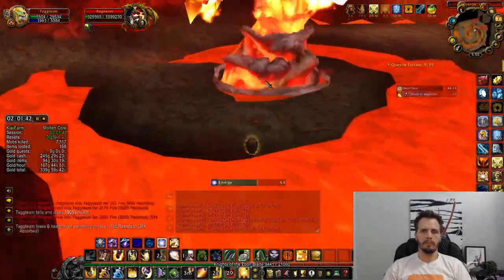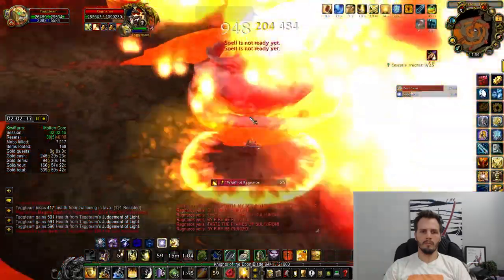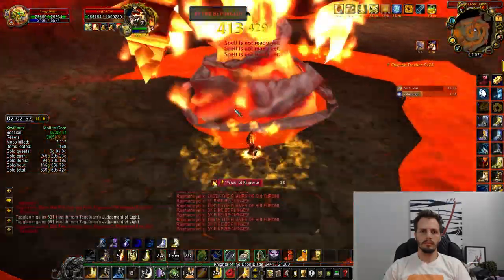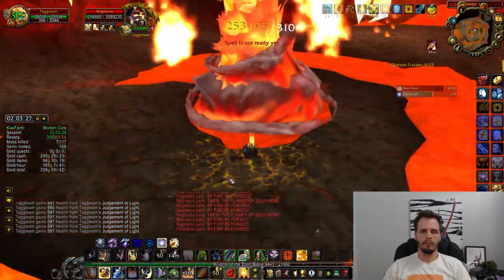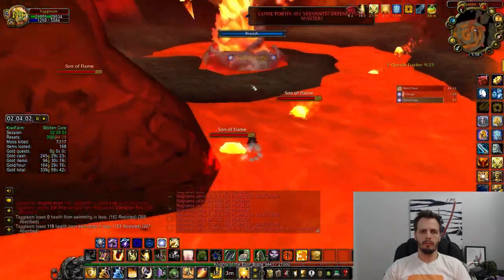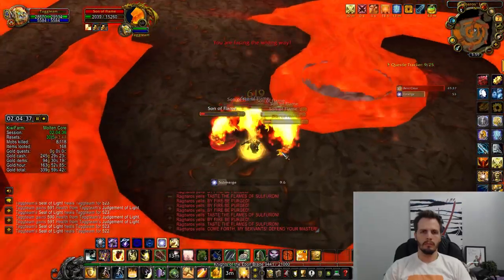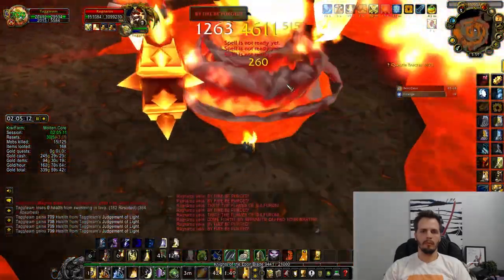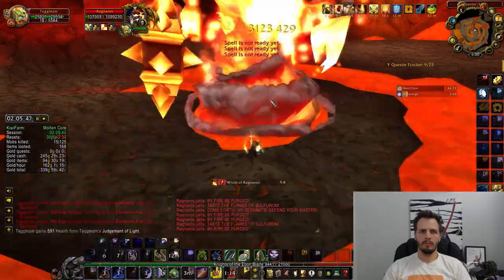One last thing before I cut off: the gold per hour is not terrible. If you're just vendoring everything, the gold per hour is probably around 300 to 350 gold per hour. If you spend a little time selling BOEs you picked up, you can usually get around 50 to 100 gold for the rarer ones, and a rare enchant can add quite a bit more. Generally if you vendor everything as a raw gold farm you'll get around 300 to 350 gold per hour, and if you're selling stuff it could be closer to 400 gold per hour — not too bad if you're farming your Thunderfury bindings because you get a lot of gold while you do it.